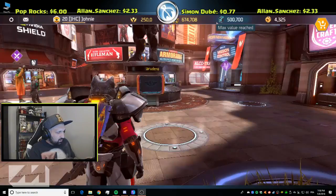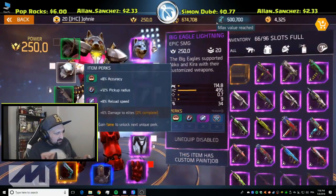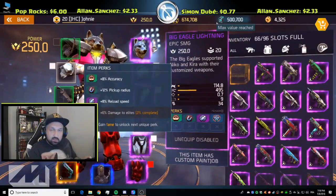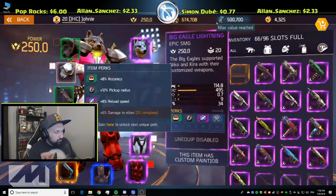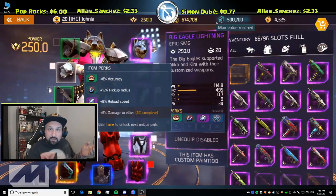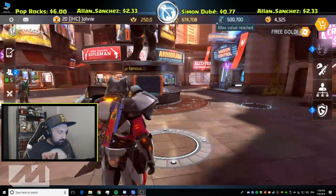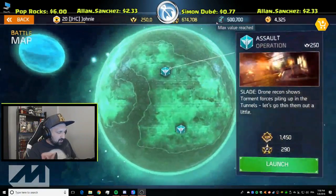I'm gonna go out and do some damage, and at the same time I'm gonna get fame for one of my other weapons. That one is at 2% complete doing damage to elites, and it says 'gain fame to unlock the next unique perk.' So I'm going to deal damage and try to get fame at the same time. I did post a video on how to farm fame previously.